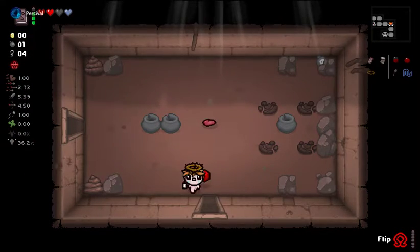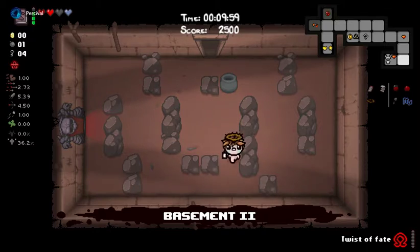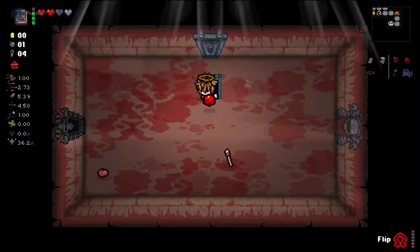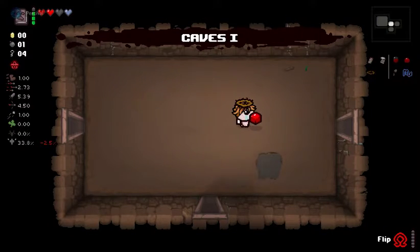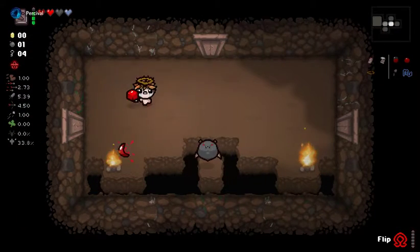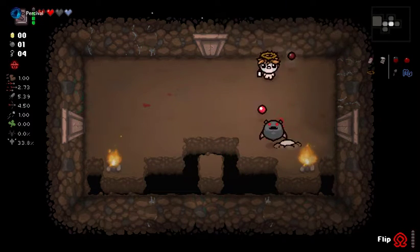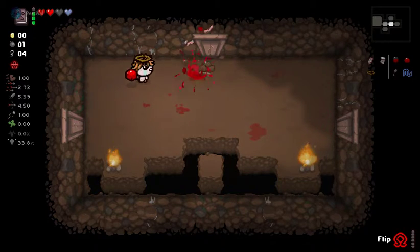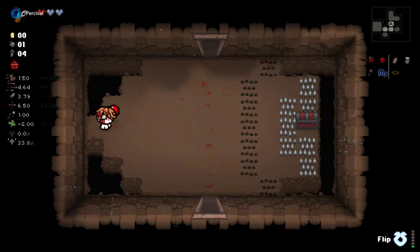A-Side Lazarus has the Steam Sale. We've got a Soul Heart to protect us, and all we have to do is play through the Caves pretty well, and we might be able to do that. Now we have an issue where we want to also keep Flip for the Angel Room. I want to say it does work for the Angel Room, and now we're definitely moving pretty well on this character.